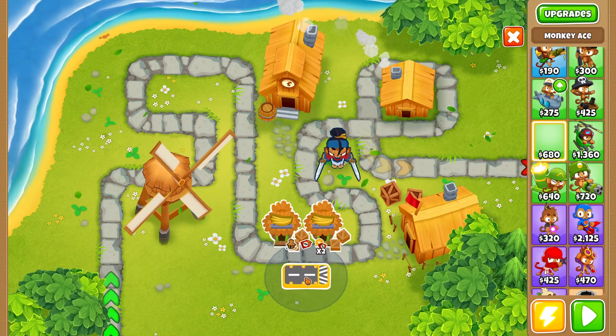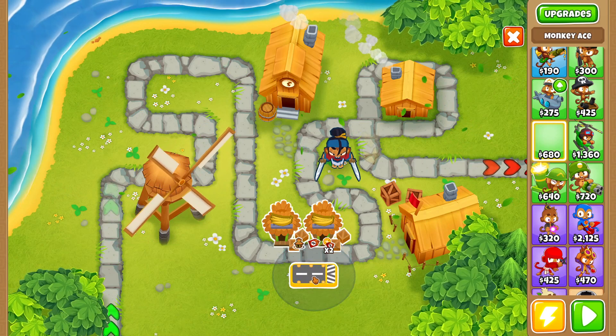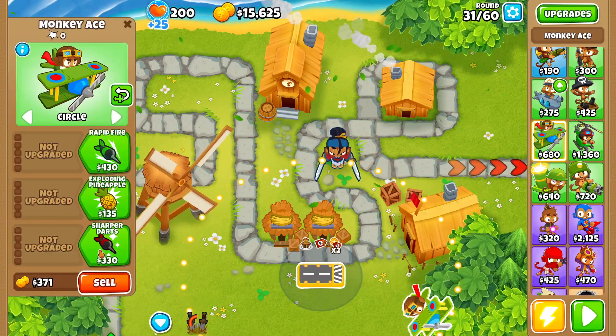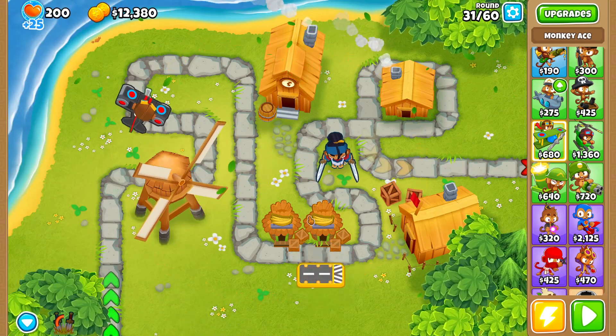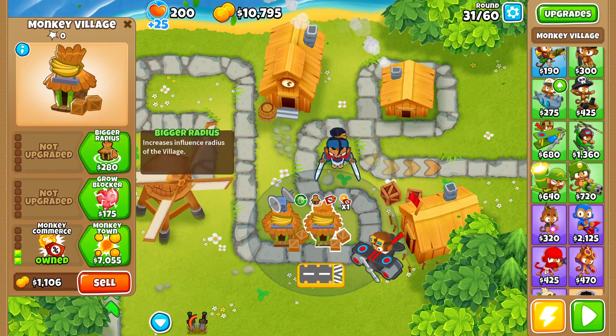We'll grab our Monkey Ace and place it right here, moving it to the side a little bit because we'll be grabbing another tower there. With the double discount, we go ahead and buy Never Miss with Rapid Fire and Lots More Darts.